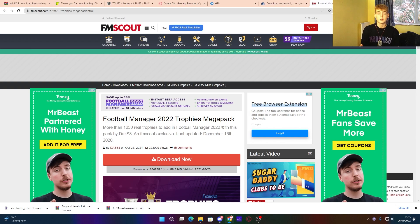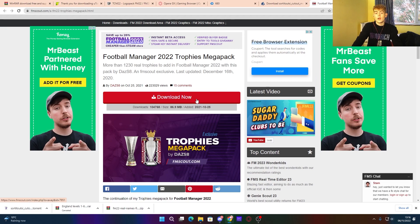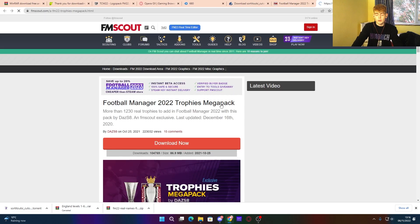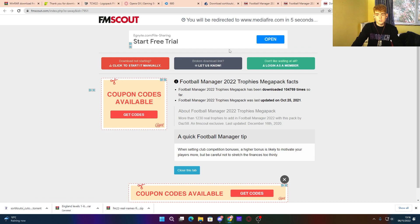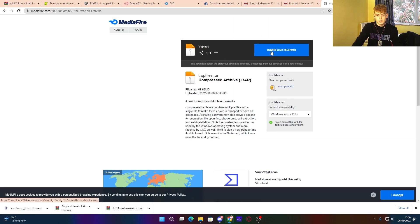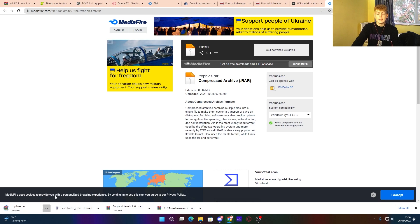The final graphics pack you might need is the Trophies Mega Pack, which adds all trophy images into the game. It's on FM Scout — hit download now, then download again, and it takes you to MediaFire where it should automatically download. That is every single file you might need for your Football Manager 2023 game.